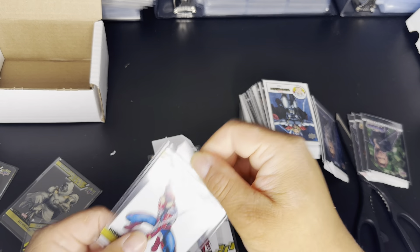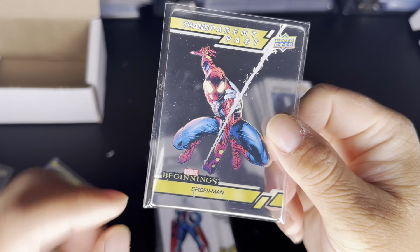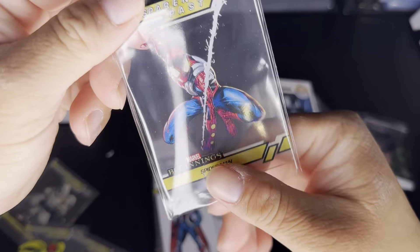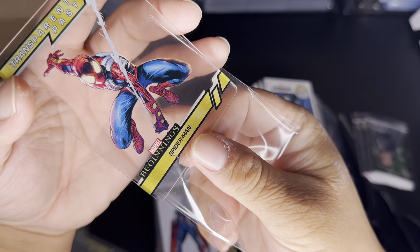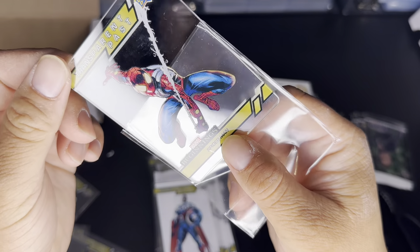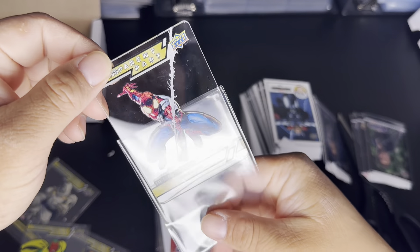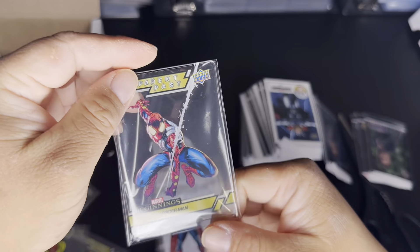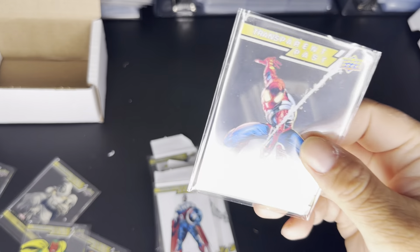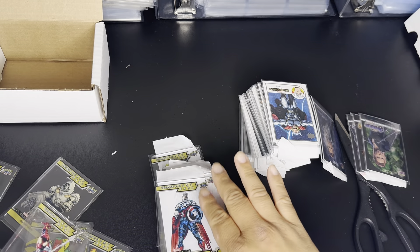We're getting at least some good characters — we got Spider-Man! But it looks like there's damage on it. Damn, out of all the cards, this one had to have damage. This is straight out of E-Pack, so their quality — I don't know if it's been going down, but some cards just get messed up sometimes. Oh well, it is what it is. We got TP46.